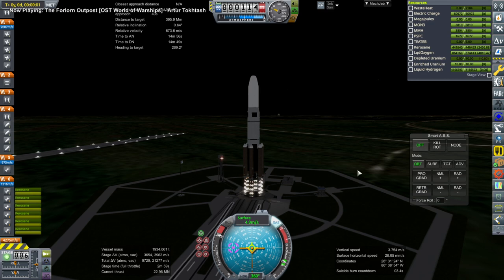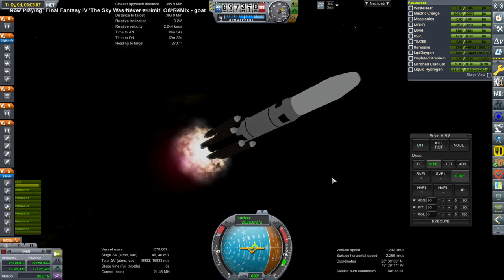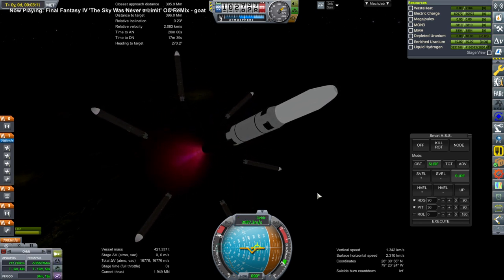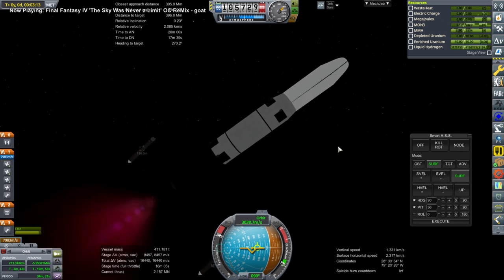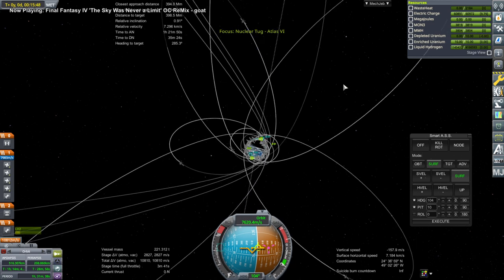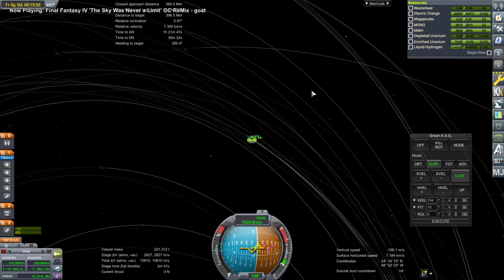Off goes this strange contraption. The six boosters separate, and then we're on the core engine — I think a 2,500 kilonewton nuclear engine. And there it is making orbit with a fair amount of fuel, though not enough to eject the payload all the way out, but the payload will use its own fuel to finish it up.